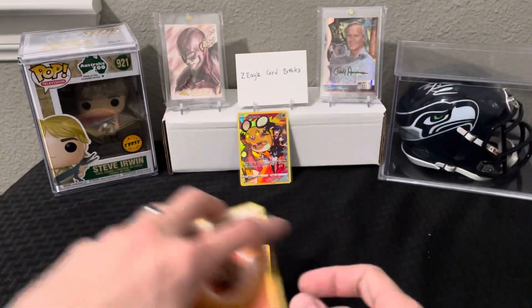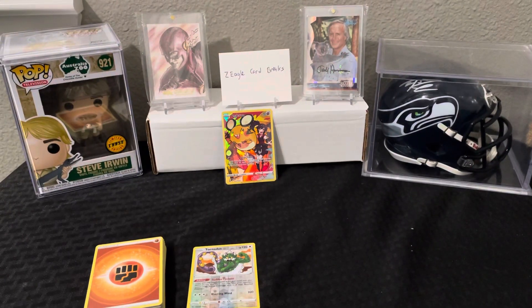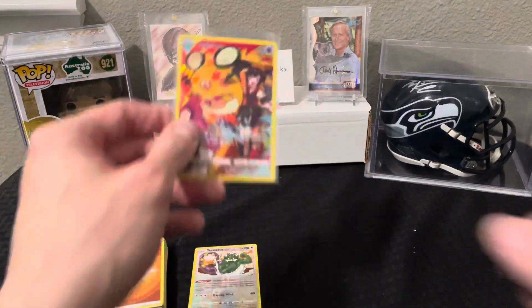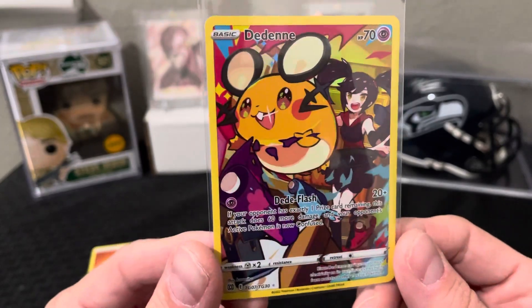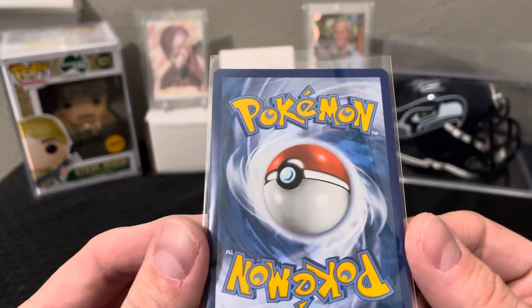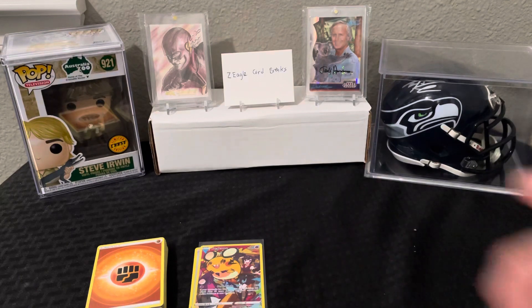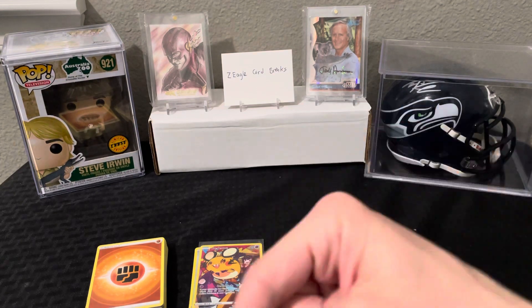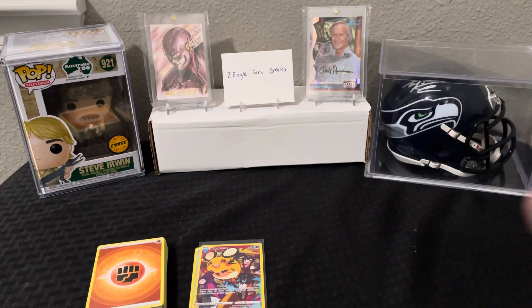So that's it guys — we kind of struck out on the bigger cards, the full arts, the V-maxes, the secret rares, the gold cards and all that crazy stuff. But we did get one of the Trainer Gallery cards, so we got at least something kind of full-art related out of those five packs. Really cool looking artwork on the Denny. That's our first look at the new Sword and Shield Brilliant Stars Pokemon set. Thanks as always for watching — hit like and subscribe if you like the content, and let me know in the comments if you've opened any Brilliant Stars yet and if you got anything good.